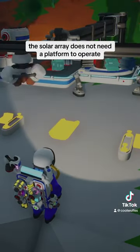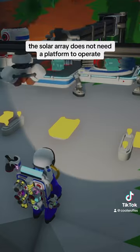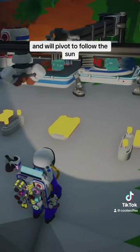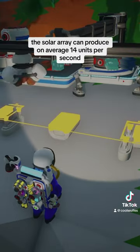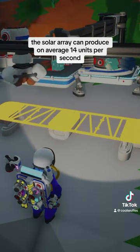The solar array does not need a platform to operate and will pivot to follow the sun, which makes it convenient to power your base. The solar array can produce on average 14 units per second.